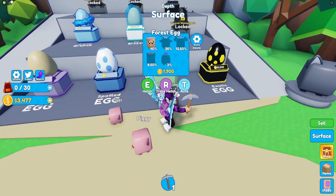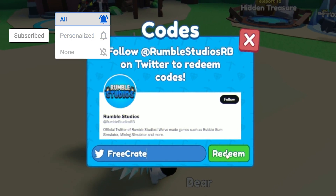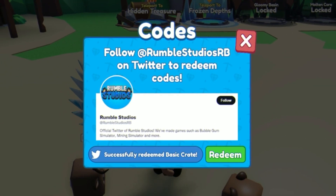The first code today is going to be the code 'freecrate'. Go ahead and put that one in — it's going to give you a basic crate.